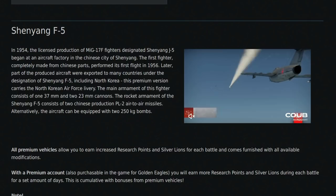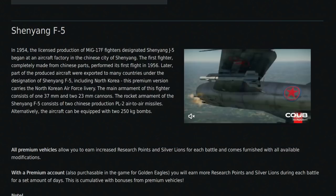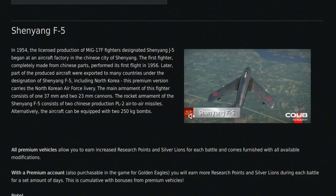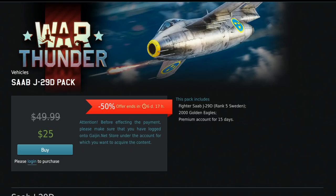The Shenyang F-5 is basically the MiG-17F — it has an afterburner, PL-2 air-to-air missiles very similar to AIM-9Bs, and access to 23mm and 37mm cannons. The F-5 isn't exactly great in the current meta — A-7s and Harriers exist, so good luck. It's also not great on the Ground Realistic side; it's pretty much just an Air Realistic machine. I'd wait for BR balancing to come before playing this thing.